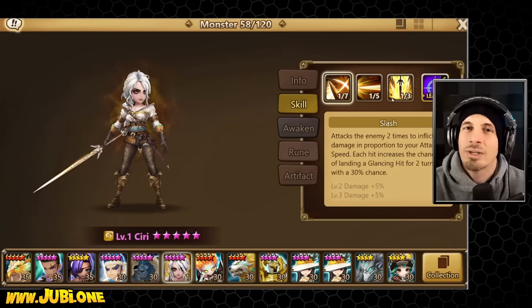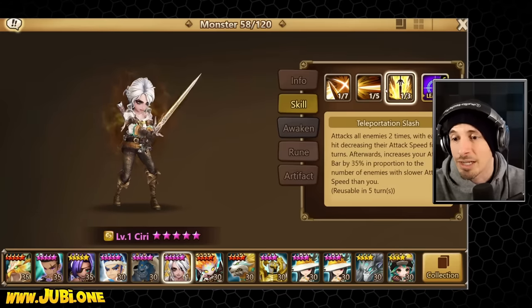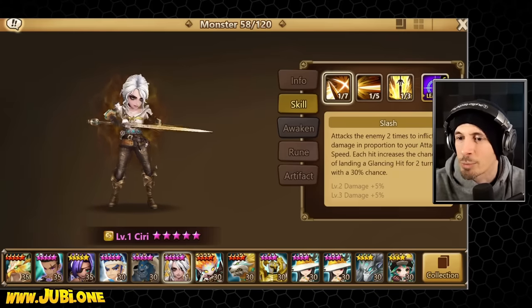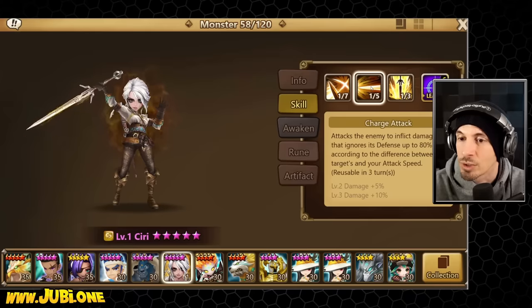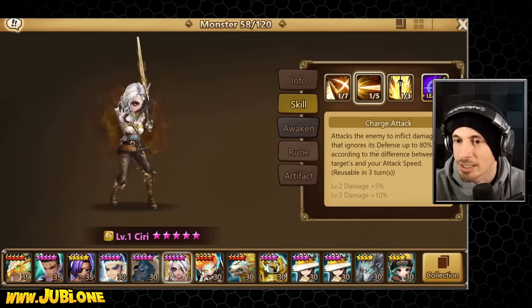She's a unit that does damage based on speed. She's got two — well, three attacks that do damage based on speed. First skill: attack the enemy two times, inflict damage proportional to your attack speed. Each hit increases the chance of landing a glancing hit for two turns, 30% chance going up to 50. I'm not really too concerned about that one.